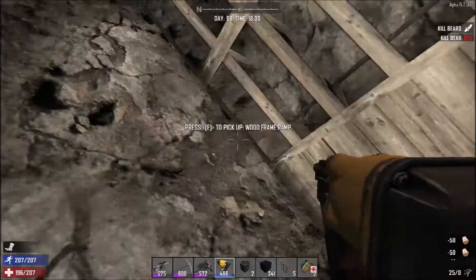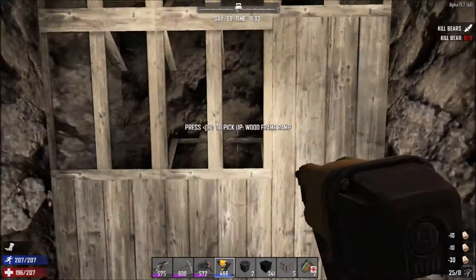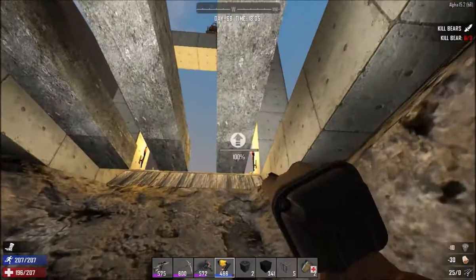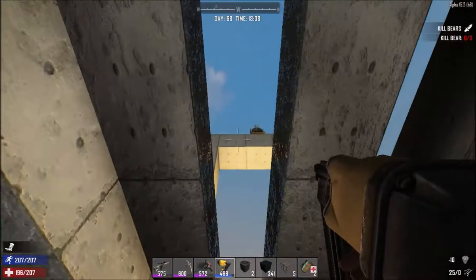I'm actually debating whether it's worth putting the wall on the side — it takes so much time and effort, and sometimes you have to destroy some of these ramps to be able to dig. For example, this triangle block is behind this — if I dig I damage the frame, so I have to destroy the frame first. As you guys notice, this entrance is only three wide, so it's perfect for the minibike. This one I'm going to label 'entry' and the other one 'entrance.'